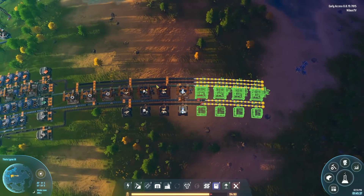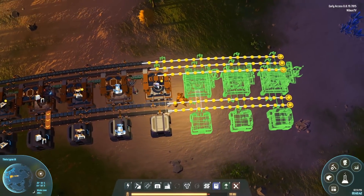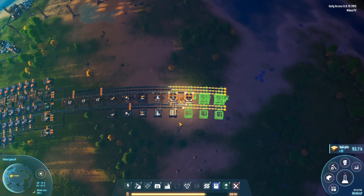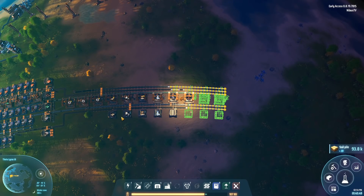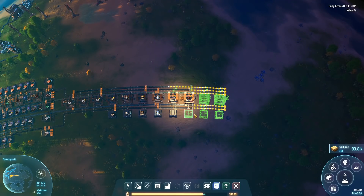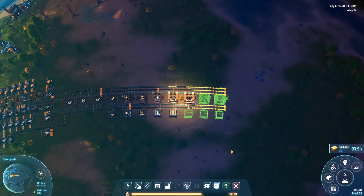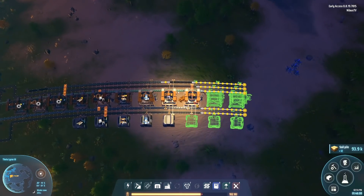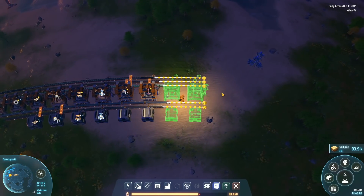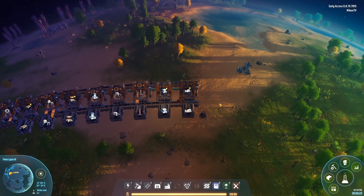One key point is that I've left more space between these builds than is technically necessary, and that is on purpose. Later on when we want to convert these to interstellar logistics stations, we can fit five things into one station and the next five into the next one. If they're built too close, the space between won't be sufficient to sort properly — so it's not worth cutting corners here.